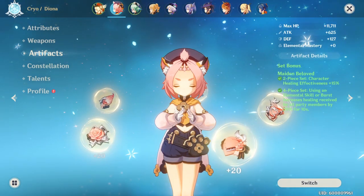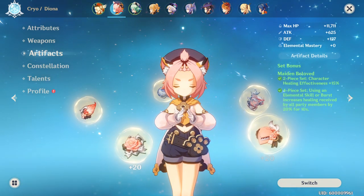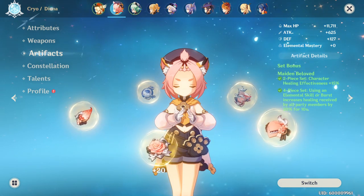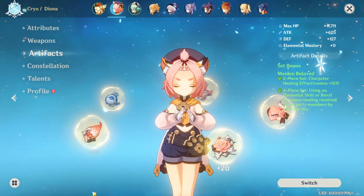Let's talk about builds for this video. Our focus will be on Maiden Beloved, which provides a total of 35% more healing from Diona's elemental burst when using all four pieces.